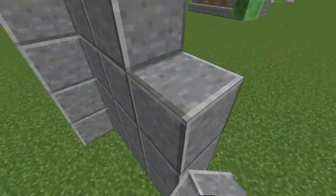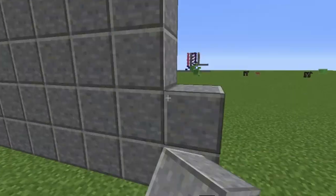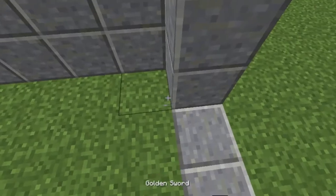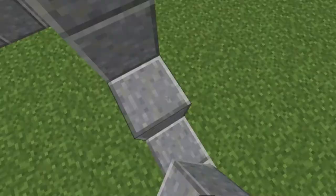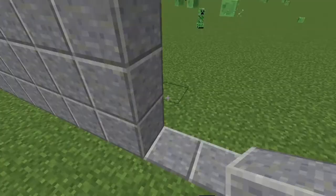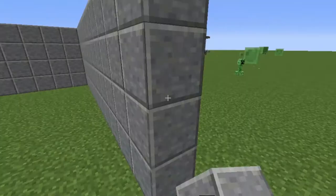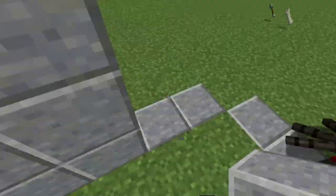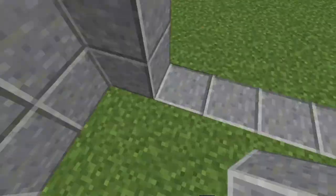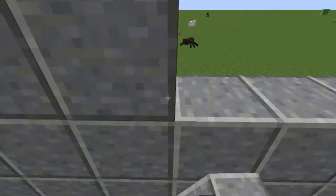Here are the walls going up. So this station is supposedly — this station has seven different rail tracks, seven different paths basically. I'm just going to let this go and you guys can watch me build this station on fast forward.